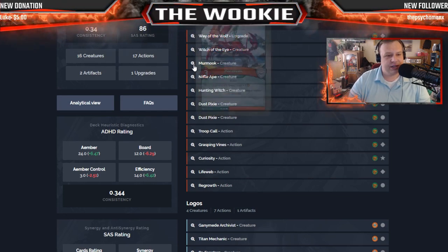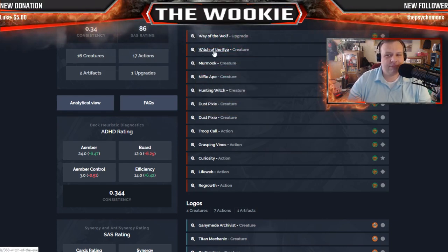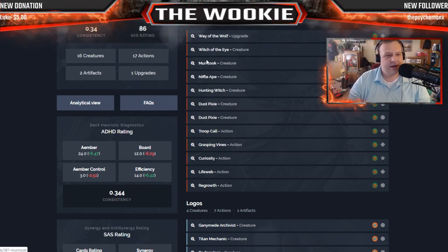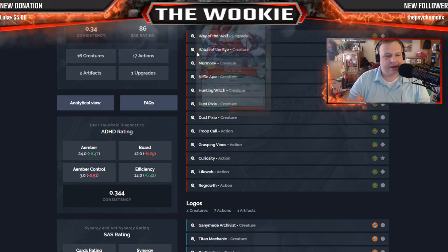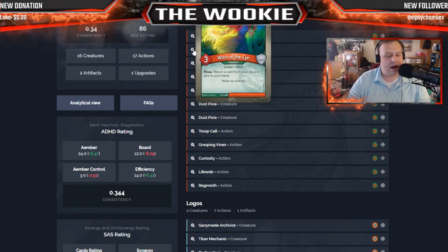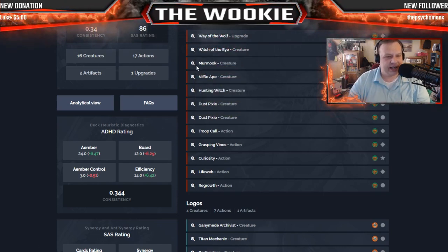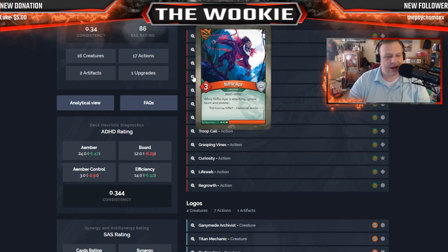So powerful yet so undervalued. Witch of the Eye is a three power creature — when she reaps you can return a card from your discard pile to your hand, which is super powerful. She doesn't live long enough to use that usually. Mermuke is a three power creature where your opponent's keys cost plus one — they're both low powered creatures that become automatic targets.